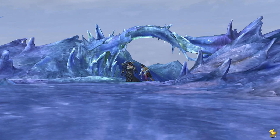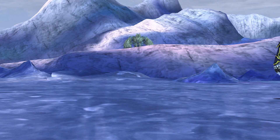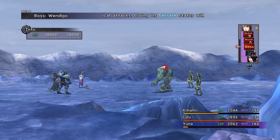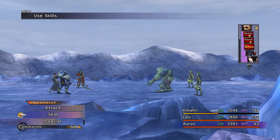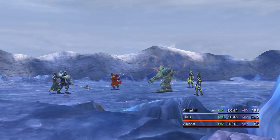God these guys are tenacious — go away. We've got a boss battle here against the Wendigo. What we're gonna do is start by bringing Auron in and use Power Break on him — that will make this battle a lot easier.